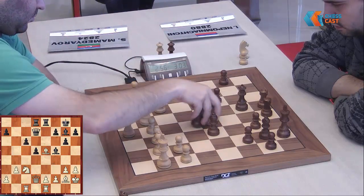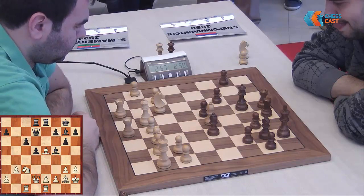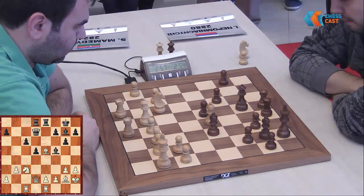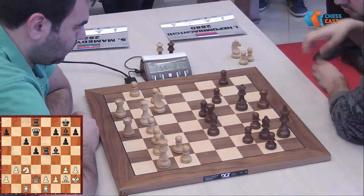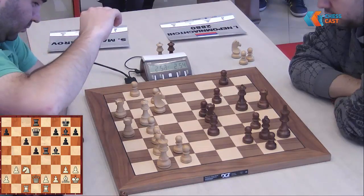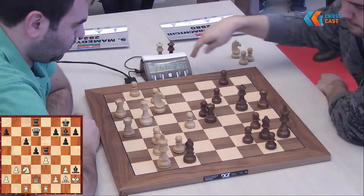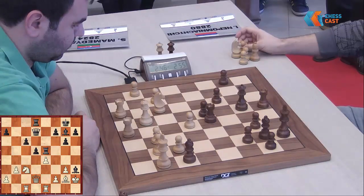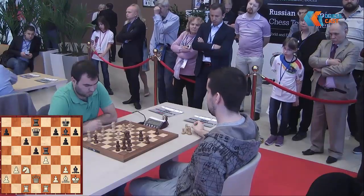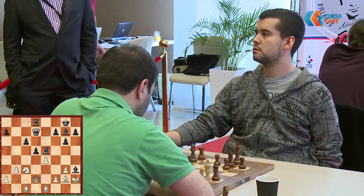So Shakhriar calculates something like... but bishop e5 was a bit strange decision — not the most predictable choice by Shakhriar, giving away the two bishops. Frankly speaking, I'm quite surprised. He might have played e4 to follow — e4 and then bishop h3 and rook h5 now. Oh damn, maybe he just blundered this. That's just a heavy blunder by Shakhriar Mamedyarov.